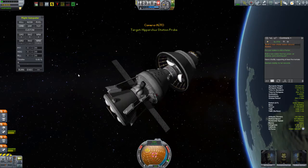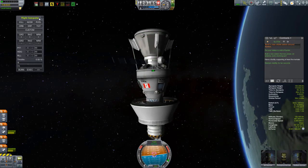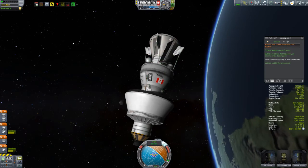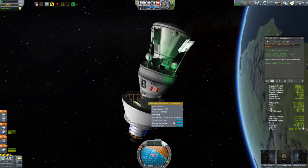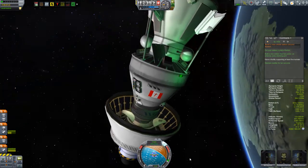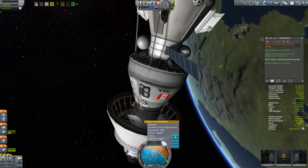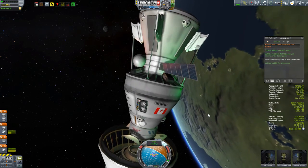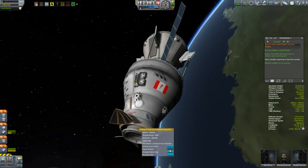I ended up using the RemoteTech flight computer to get the target vehicle to hold onto its vector - that's why it did that flip once the two vessels came back together. If I left the target vehicle, it ended up not being able to hold a vector and would start to slowly rotate, which obviously makes docking a lot more challenging. I'm curious from people playing pure stock if they're finding that a problem - if the target vehicle can't hold onto a vector, that's going to be an issue. I'm wondering if that's an unintended consequence of things they added in the beta version.